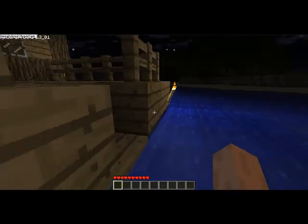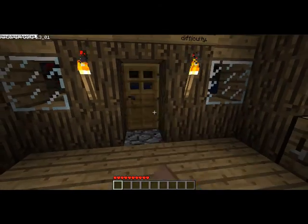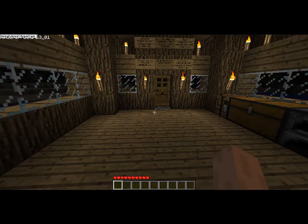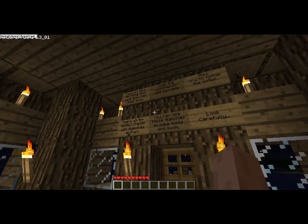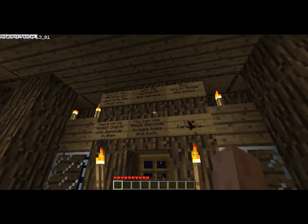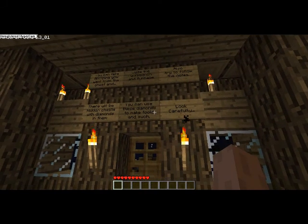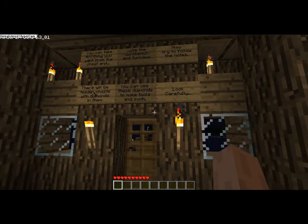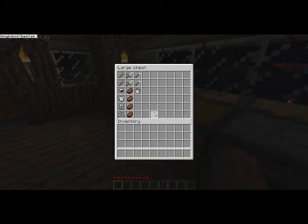Spider! Are you coming in? You can take anything you want from the chest and use the workbench and furnace. Also, try to follow the notes — there will be hidden chests with diamonds in them. You can use the diamonds to make tools. Look carefully. Welcome! There aren't many rules on this map. You can store basically any blocks. Just remember to be careful and have fun!